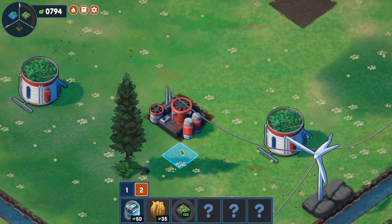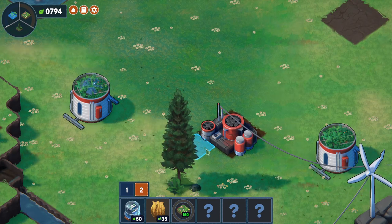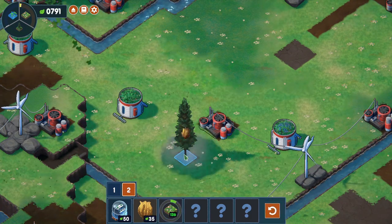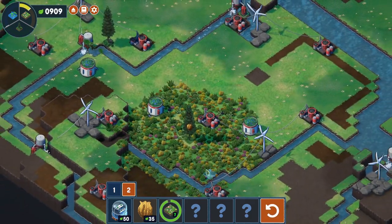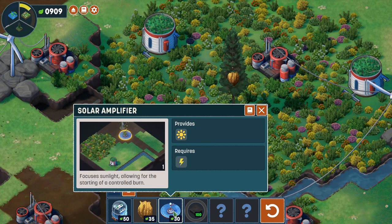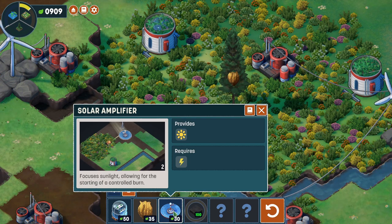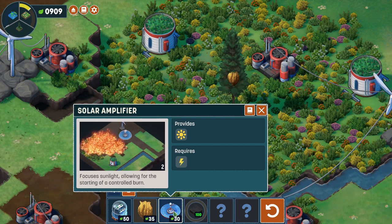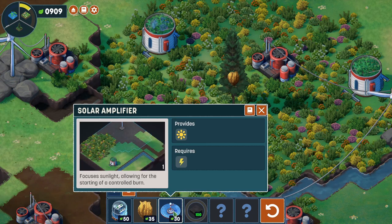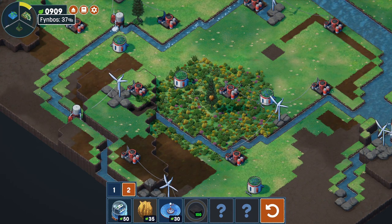It looks like there's already something buzzing around - some wildlife has happened, which is quite exciting. So if we put a beehive in a tree, 115 bee points go in there. We've unlocked a solar amplifier - focus of sunlight allowing for the start of a controlled burn. I recall the controlled burns from before - oh right, because then you can build forests on the burnt ground. So we've got plenty of finbos stuff.